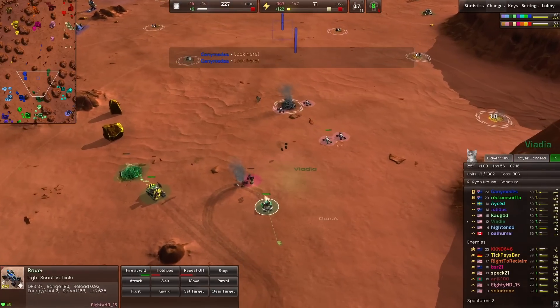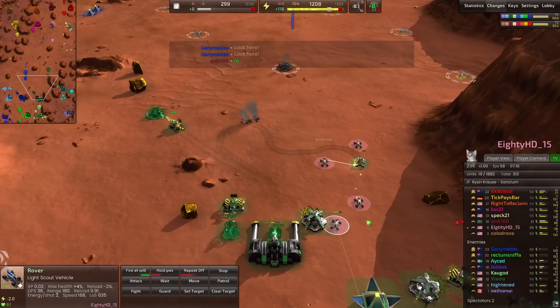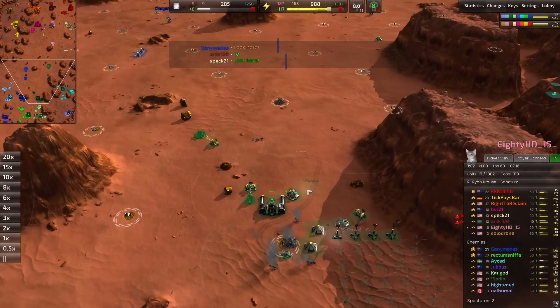The blitzes are going to be coming in destroying some units, but we do have some rovers from ADHD — nice nickname — coming in here hopefully doing some damage. Looks like he will actually be taking out a mech, which is fantastic.